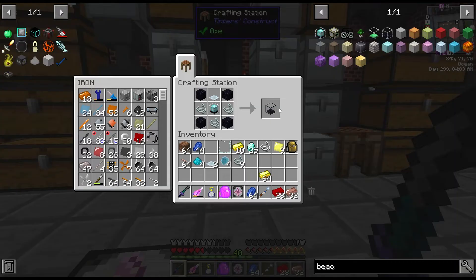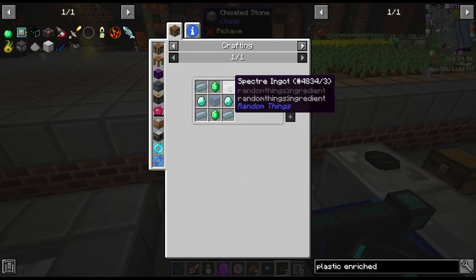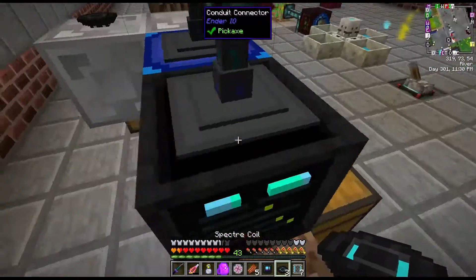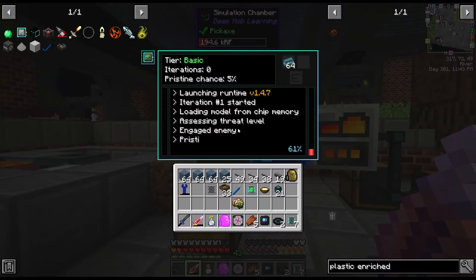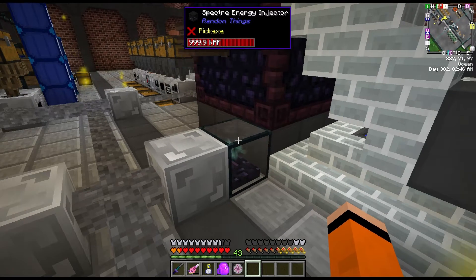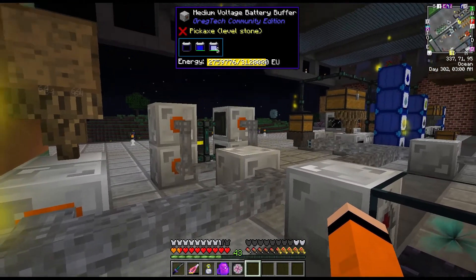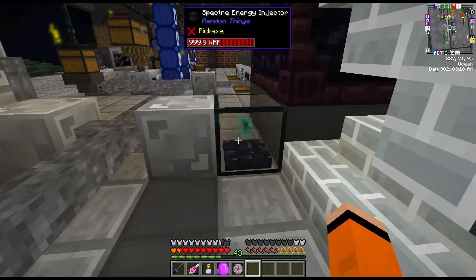I made a few of these spectre coils, though they're actually kind of difficult to make at this point. They take some vacuum tubes, which are easy, but the spectre lens takes spectre ingots which require ectoplasm, and this takes a long time to grow. Then it just takes some redstone and red alloy wire. The basic ones have a limit of 1024 RF a tick. To power the spectre coils we have to input energy into a spectre energy injector, so I made one of these CEUs at MV and stuck some lithium batteries in there, put it next to our main power output, and then into the spectre energy injector. The spectre coils on the simulation chamber can then extract the energy from this.